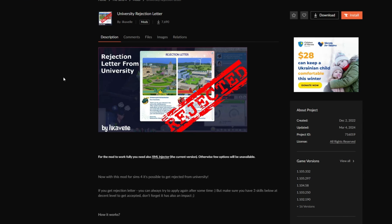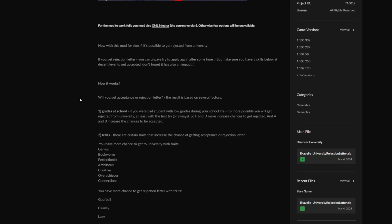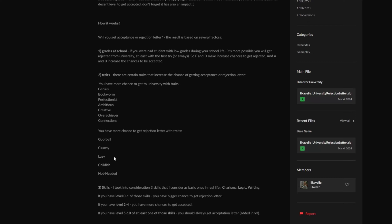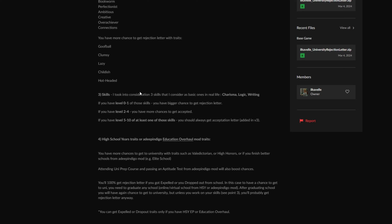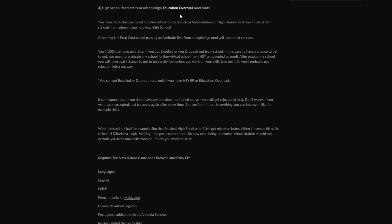The next mod is also by ilcoval and it is the University Rejection Letter mod. I'm not going to be able to show this in game but I can vouch for it working really well. If you have the University pack, you know that in both Brightchester and Foxbury there are distinguished and non-distinguished degrees. Normally if you don't make the distinguished degrees you'd still get the non-distinguished ones. With this mod, if things like your grades, traits, or skills are not up to par, you will actually get rejected from university. For example, getting an F or D in high school would increase chances of rejection. Certain traits would also increase chances of acceptance or rejection, and certain skill levels will affect acceptance chances too.